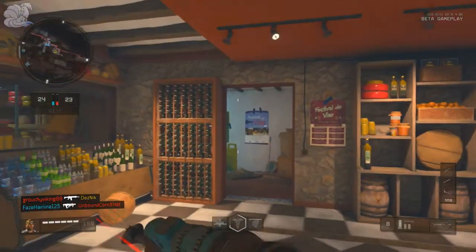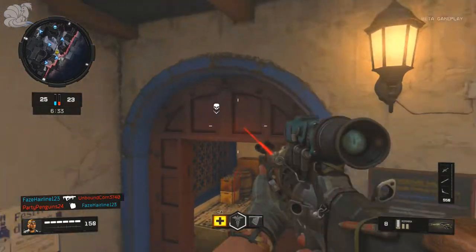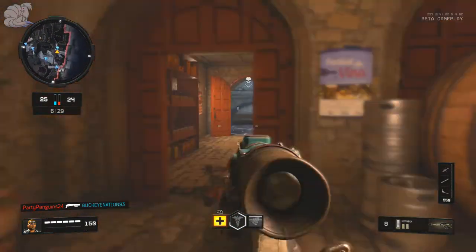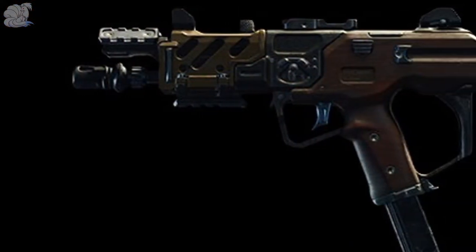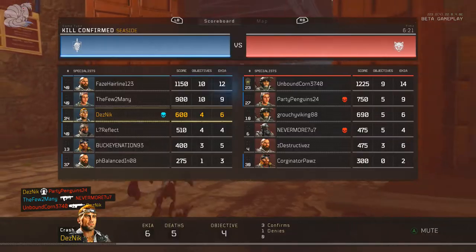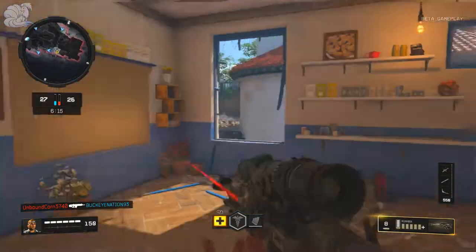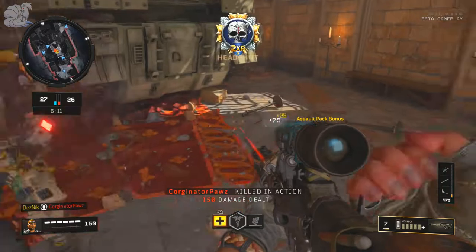But there was one gun out of all those categories that was majorly slept on — one that I never even saw used in the beta from my experience — and that was the SOG 9mm. It was a really good gun. Once I got it, I wanted to try it out to see why nobody was using it, and it's honestly one of the best guns. It's something that a permanent unlock token should definitely be used for.